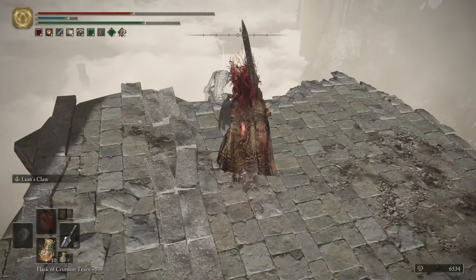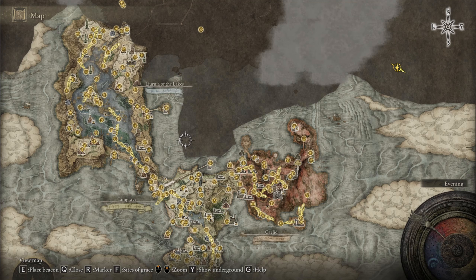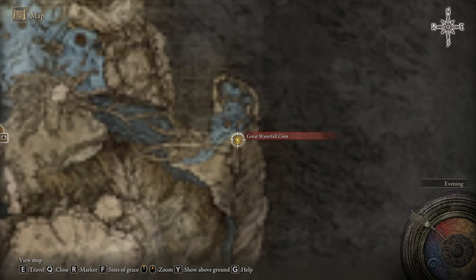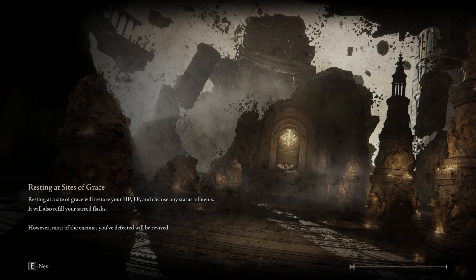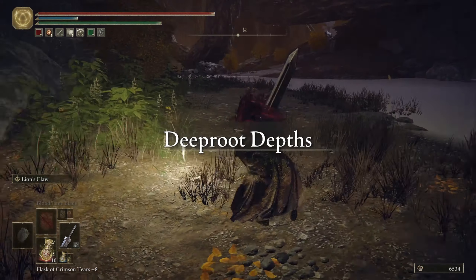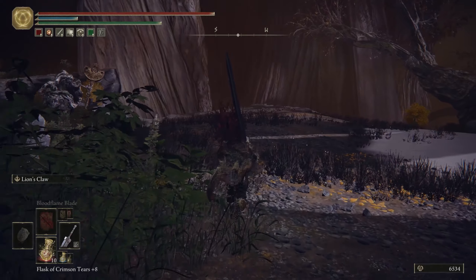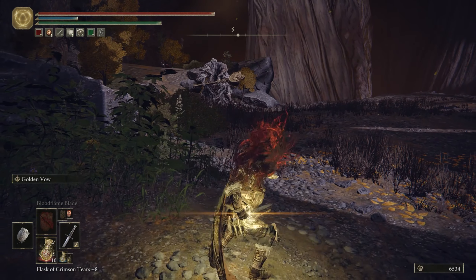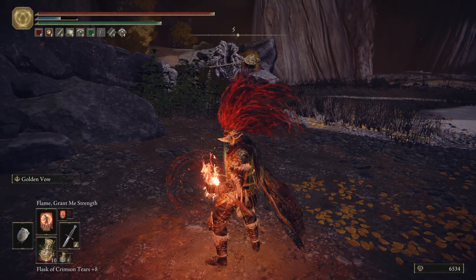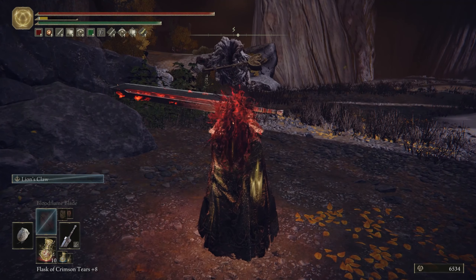There should be an Elden Man around here. After that there's nothing else, so fast travel to the Great Waterfall Priest area. Let's hit back here — don't pay attention to me, buddy. I'm just here buffing myself, that's it. Don't focus on me. I do recommend to buff yourself for this guy — this guy is not easy.